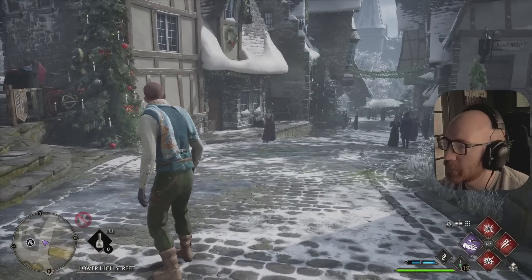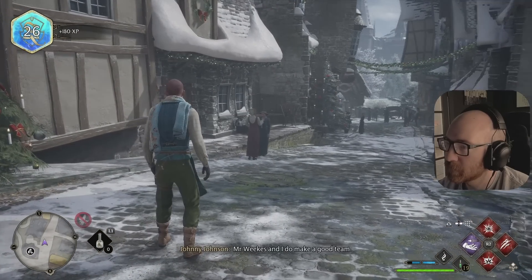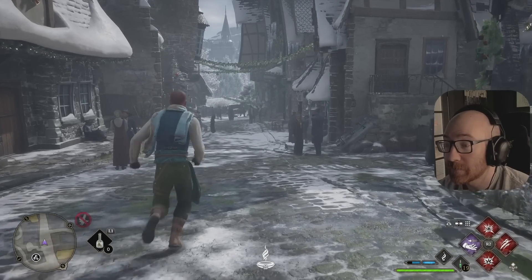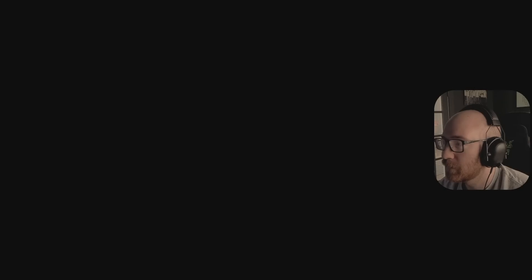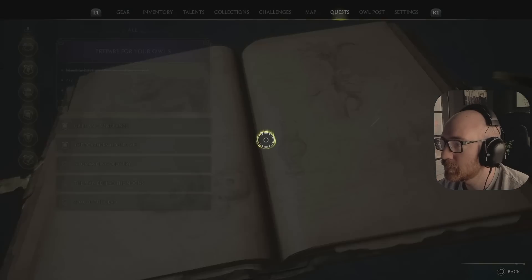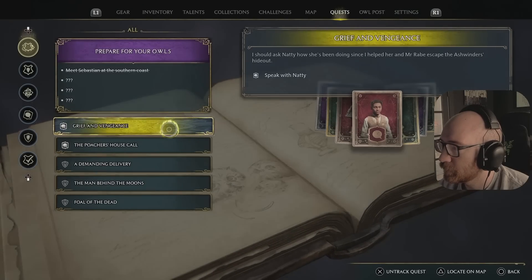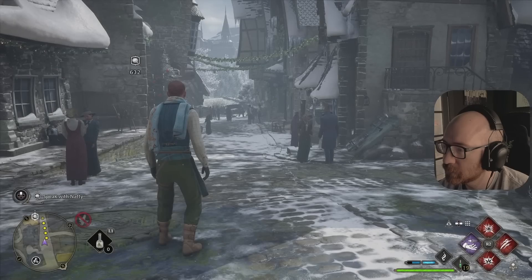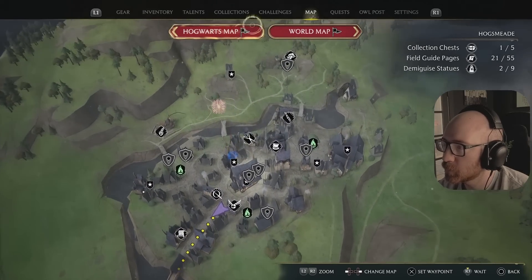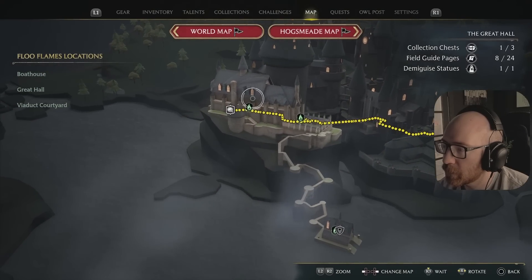Completed another quest. 180 XP. Mr. Weeks and I do make a good team. That didn't push us over level 26, my ass. 180 XP? I don't believe it. Well, I guess let's speak with Natty. She's 632 meters away. She must be back at the castle. Let's go to the Great Hall.